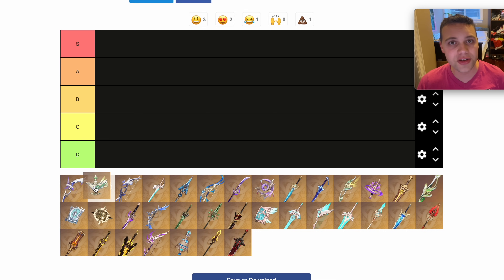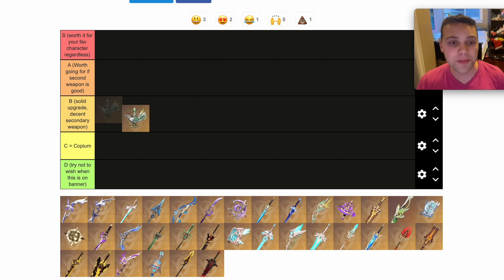This is Nahida's signature weapon. To me, this actually goes in the B tier, and the reason why is because Nahida has such solid options, including the Widsith, Sacrificial Fragments, and other options. It's not really the power spike you're gonna be looking for. If you're gonna spend extra on Nahida because she's your favorite, definitely consider going for C2 instead, or fleshing out your account with other 5-star units.